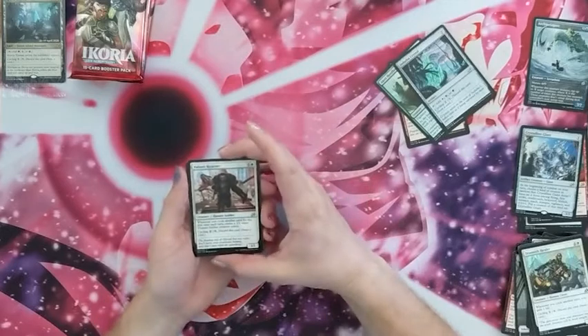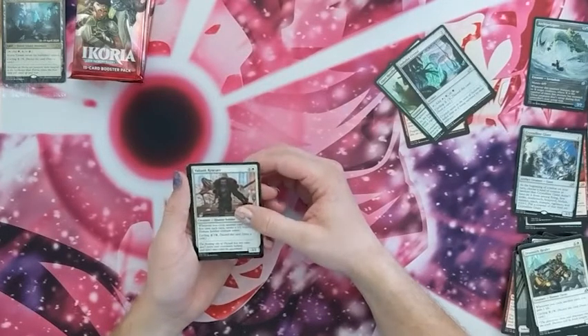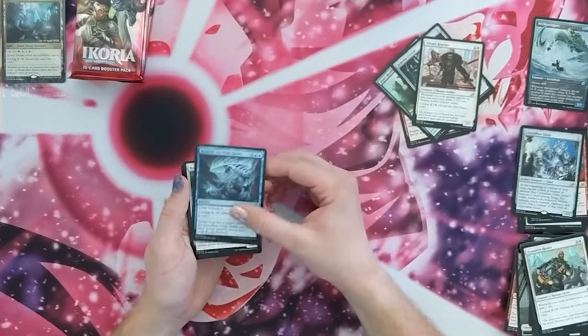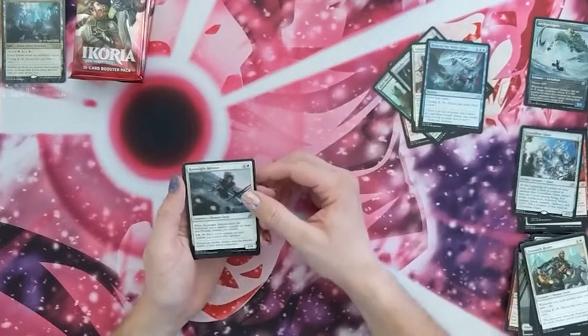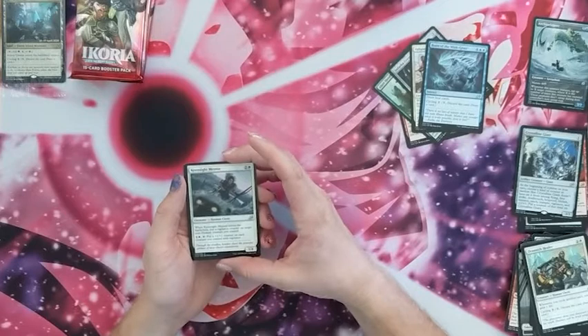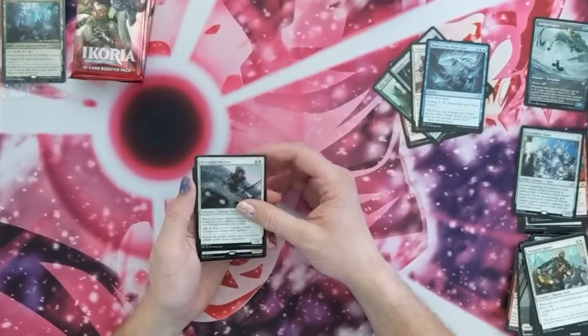We have a Valiant Rescuer — whenever you cycle another card for the first time, create a 1/1. A Boon of the Wish-Giver — draw four cards, cycling. And a Keen Sight Mentor — when it enters the battlefield, put a vigilance counter on target non-human, and pay two to put a plus-one counter on each creature you control with vigilance.